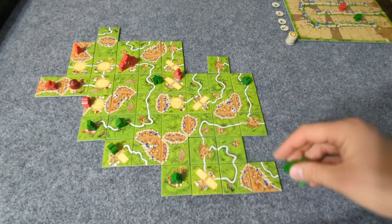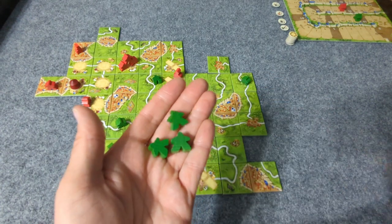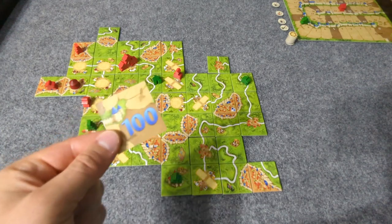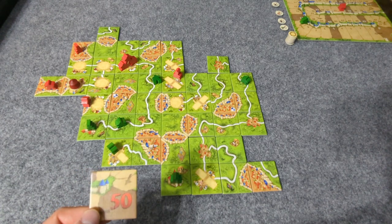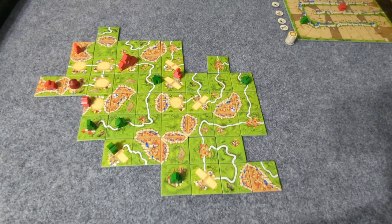Player 1 has no meeple to place, so instead of placing a meeple they score the pyramid — taking 15 points. Two, six, nine — nine for each. Both players are now at 50 points.